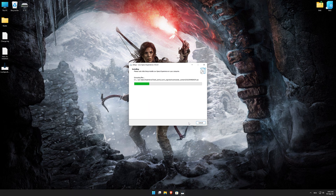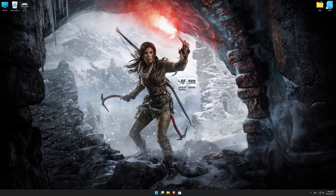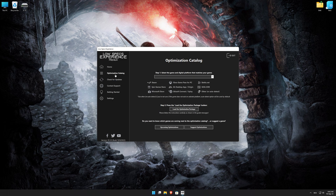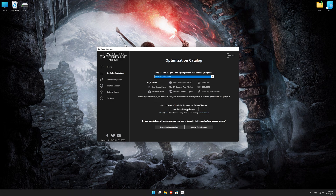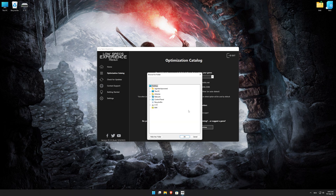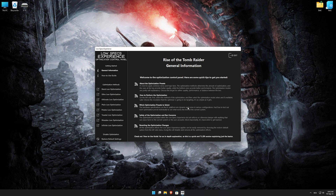First of all, start the installation process for the Low Specs Experience. Once it's done, start it from the newly created Desktop shortcut and select the optimization catalog. From the top of the menu, select the applicable digital platform, and then select Rise of the Tomb Raider from the drop-down menu. Once that is done, press load the optimization package. If the Low Specs Experience does not automatically verify the installation location, simply select the location where your game is installed. Press OK and the optimization control panel will load.